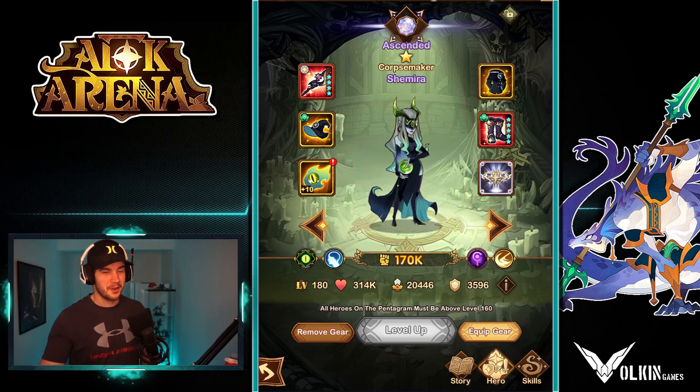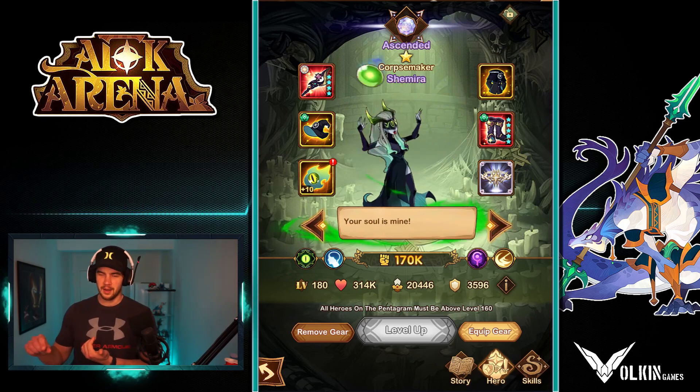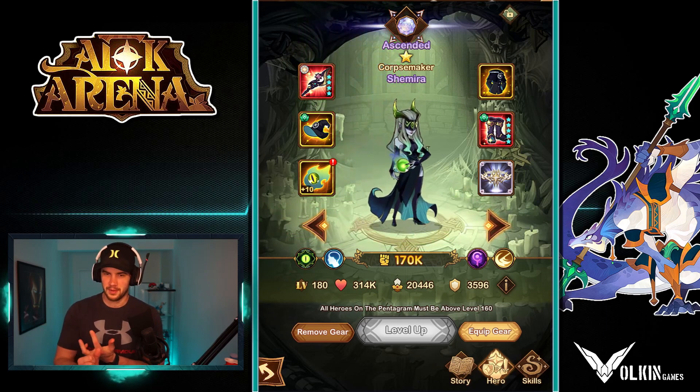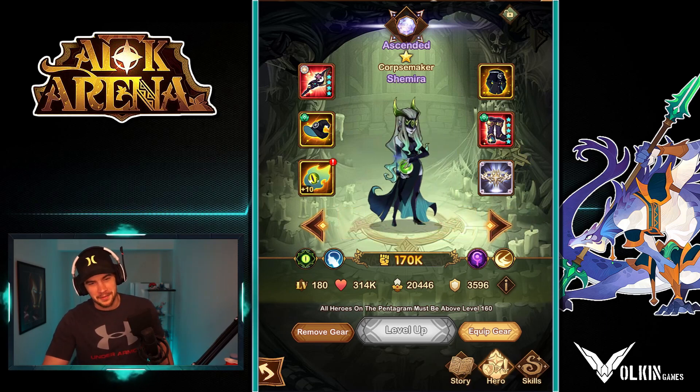In campaign as well — God Comp in campaign. If you've got like the Rowan, the Mihira in PvE, or the Tassi in PvP, you've got Twins, Rowan, and Aziz all on that. Damn, that's gonna be hefty.